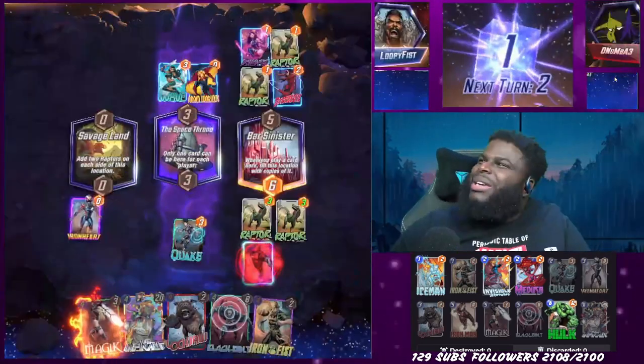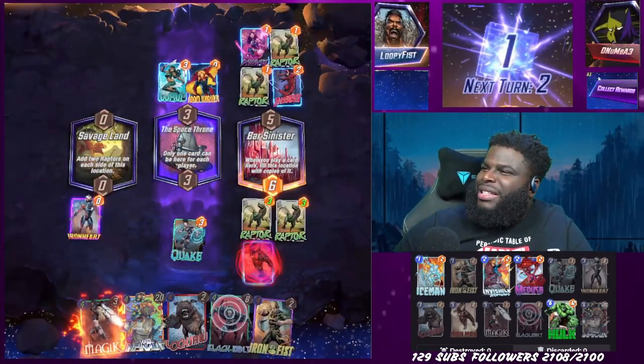It was a nice win though — especially with Iron Man over on Space Throne. Then we ended up Quaking Bar Sinister, which was one of my favorite moments of the video. We quaked the mid lane and Bar Sinister got filled with whatever he put over there, which wasn't good. He wasn't going to win that lane no matter what. With Iron Man dropping on Bar Sinister, we just won — there was nothing he could do. It was a gg.